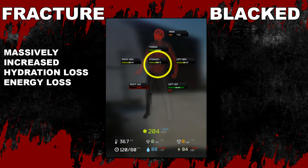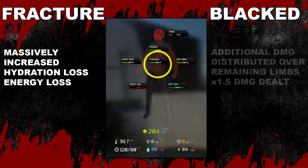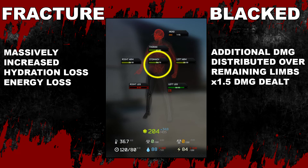The stomach: when fractured, it massively increases dehydration and energy loss. This effect is also applied when your stomach is blacked out or destroyed, and any additional damage taken will be distributed over the entire body's health pool at 1.5 times the damage dealt. Having your stomach blown out also means your character will be coughing and grunting a lot, which makes it virtually impossible to go unnoticed by enemies. The best course of action would be to find drinks immediately or leave the raid.